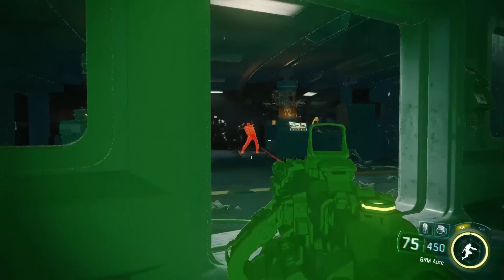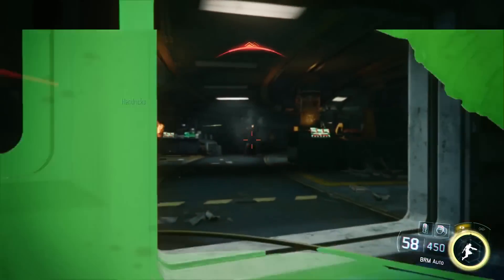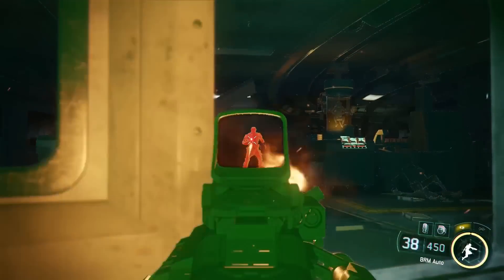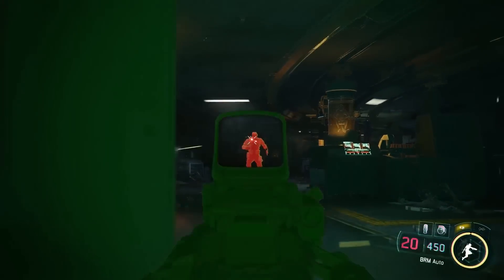Sometimes the lighting is not in a soldier's favour. When areas get a bit too dark, pressing up on the D-pad can supply a tactical advantage. Enhanced Vision Mode assists by offering you a night-vision style view that gives off a pulsating light, outlining the map and the surrounding area.